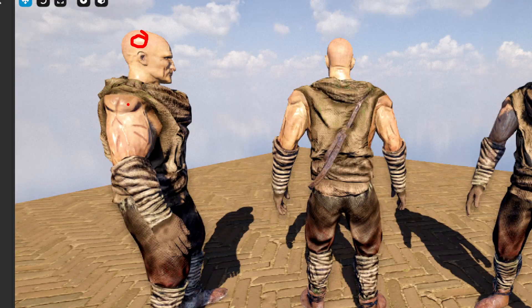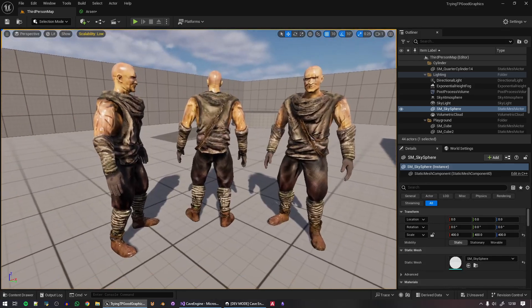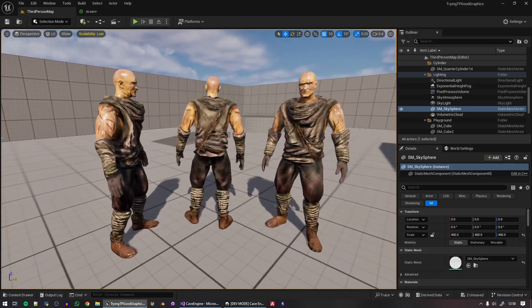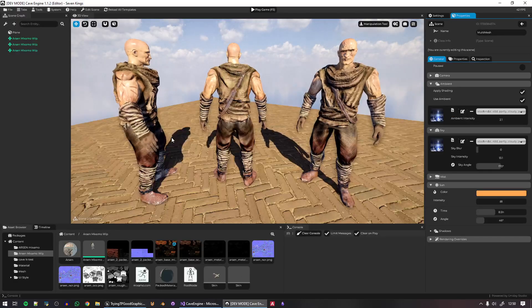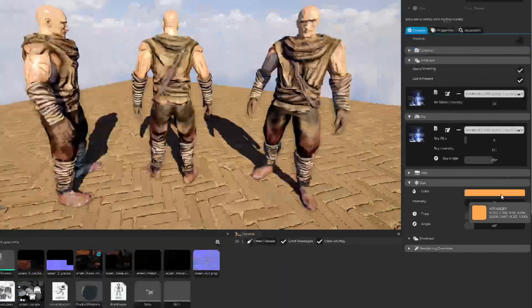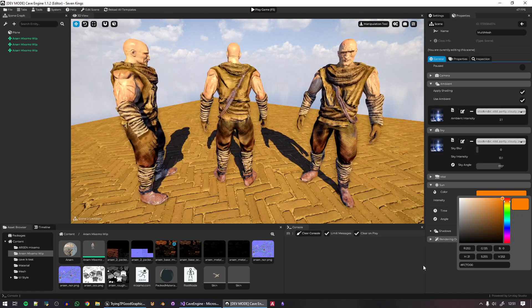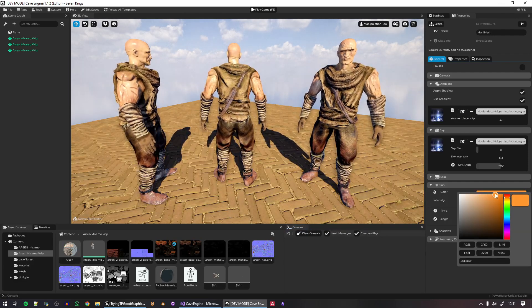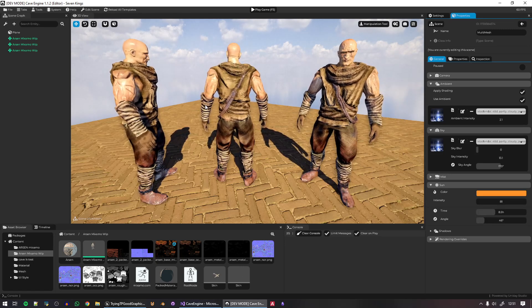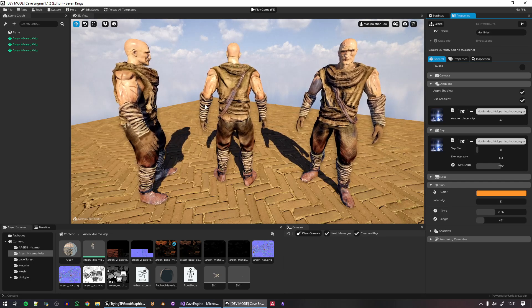You can now see the same specular highlights that we had in Unreal are now present in Cave. Comparing Cave 1.1 to Cave 1.2 side by side — and then against Unreal — you can see how close they are now. Unreal looks a bit more reddish, probably because of different sun settings, but the model, math, and lighting are now correct.